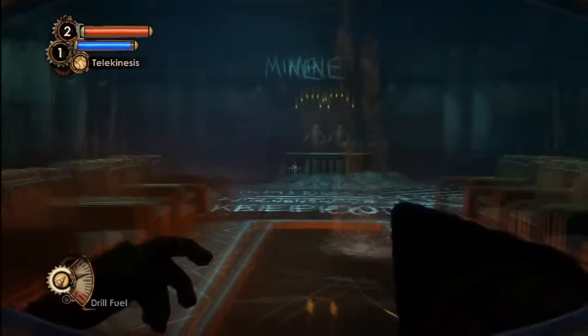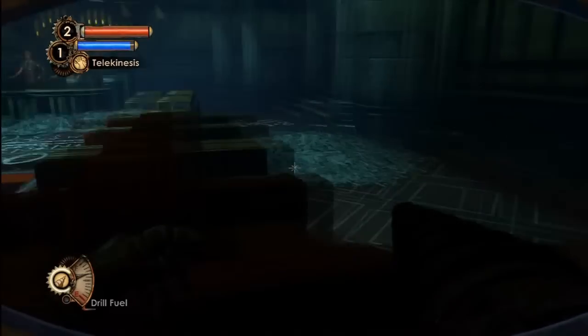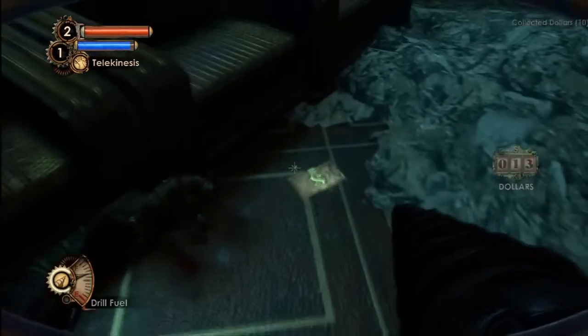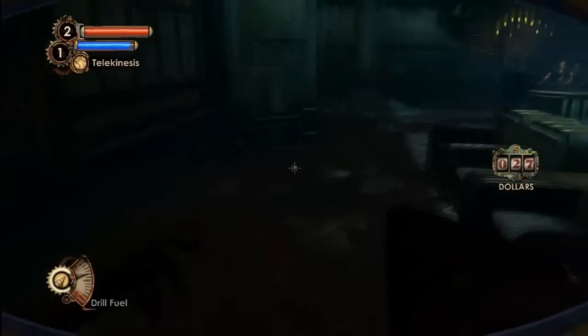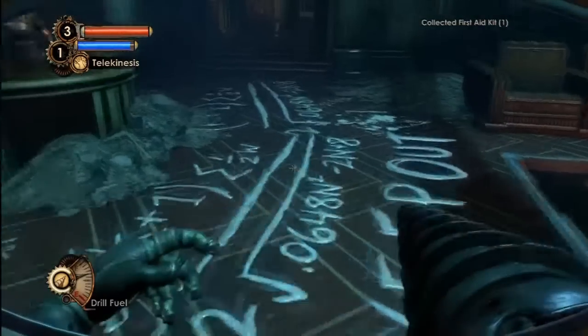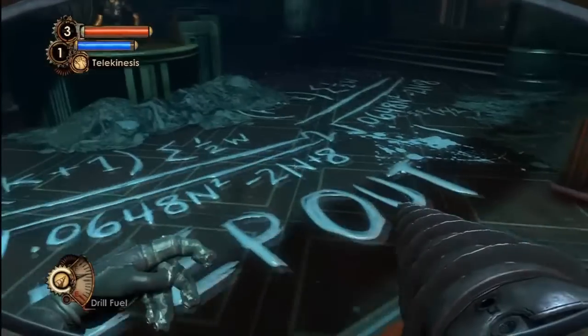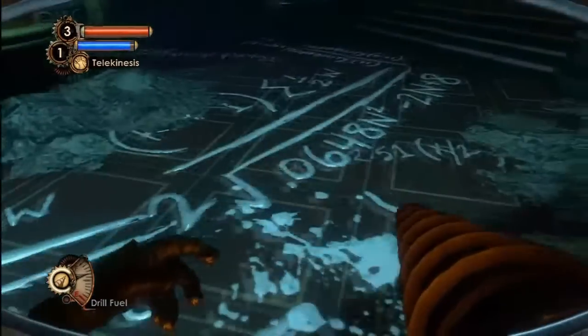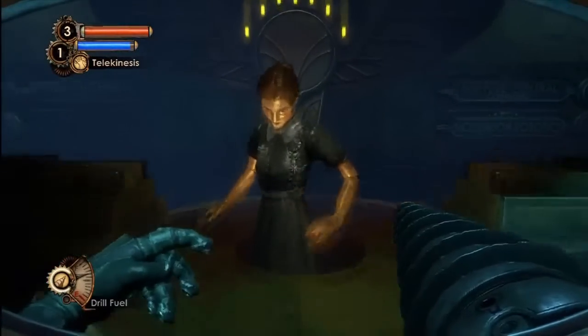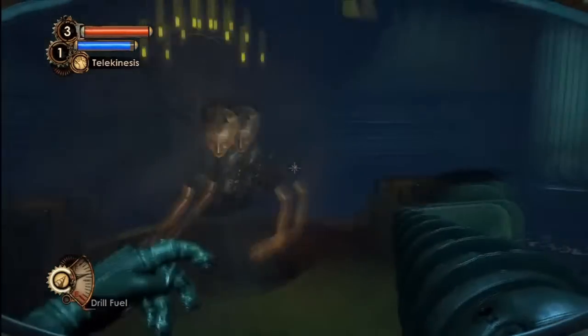Hello there. Welcome to Minerva's Den — the home of Rapture's high technology. Oh, money! Money is really useful in this game. You get a ton in Minerva's Den. Keep out. Yeah, I can't break off her head for some reason.